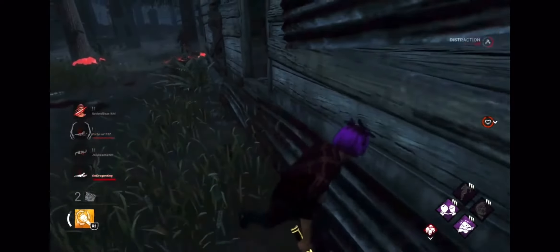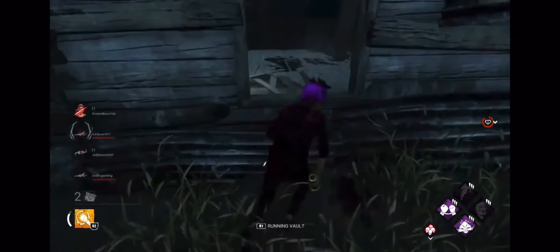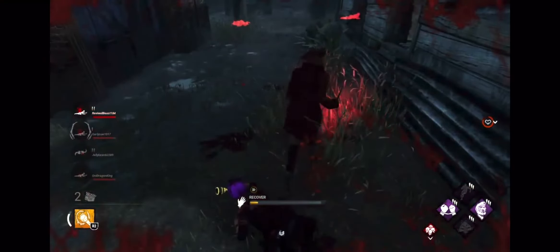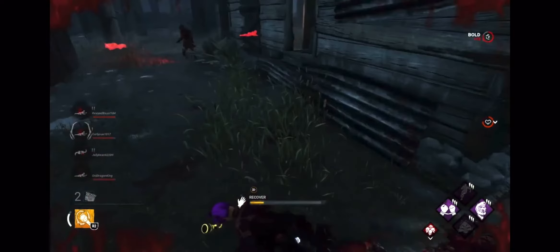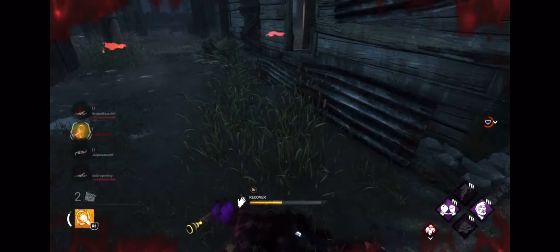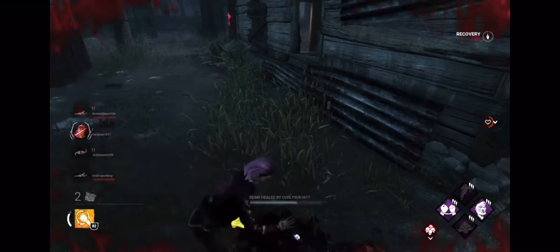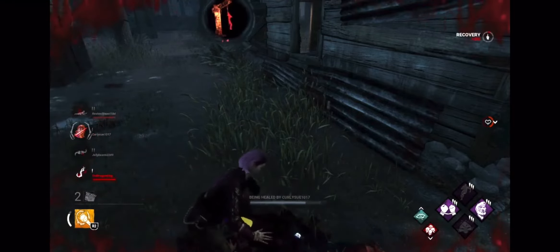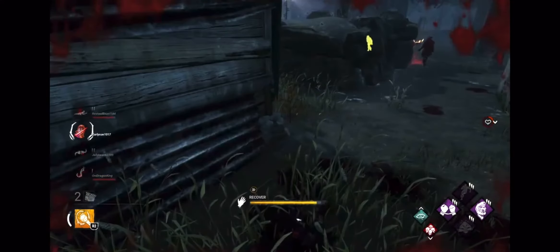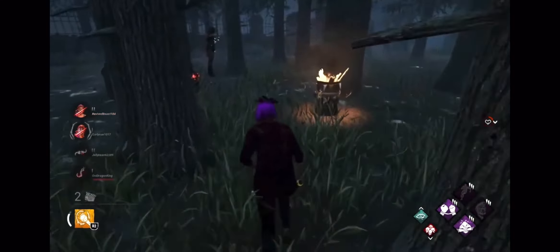Everyone's down except me. Okay, they're trying to psych me out. I'm probably gonna get instantly picked up — nope. That's all right, I have Unbreakable. So if they go for me last in fear of Decisive Strike, that's gonna be really good. She has Unbreakable too — what a gamer. Don't pick me up, you run, run lady! And now I will Unbreakable myself up. There we go, I'll go in for the save now. This is why we use Unbreakable guys — so now we're kind of back in the game.